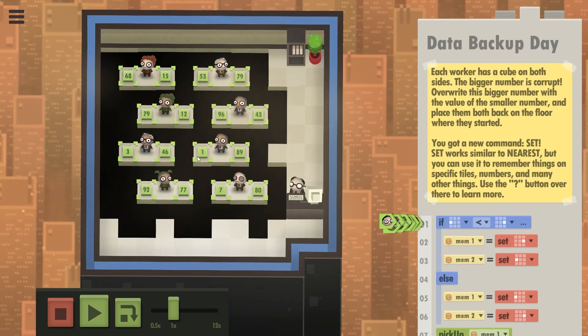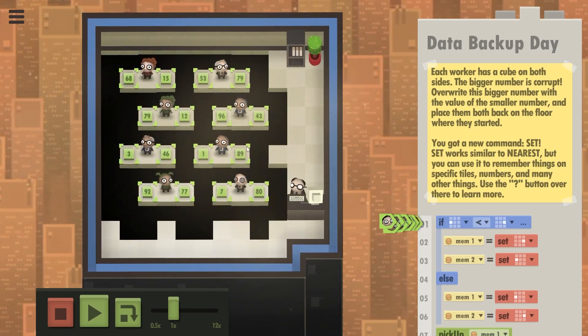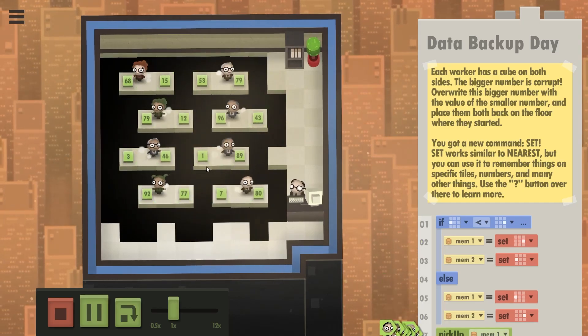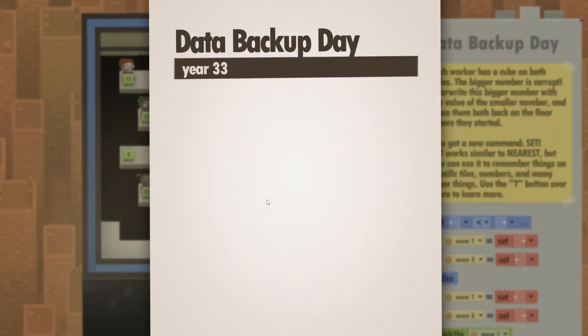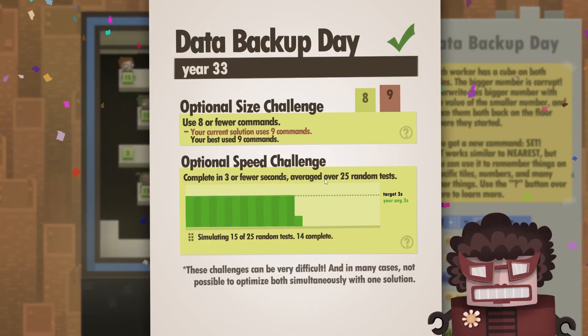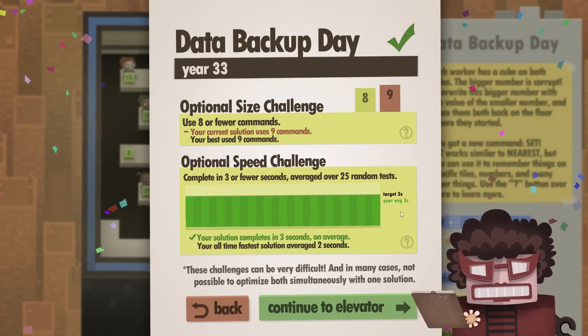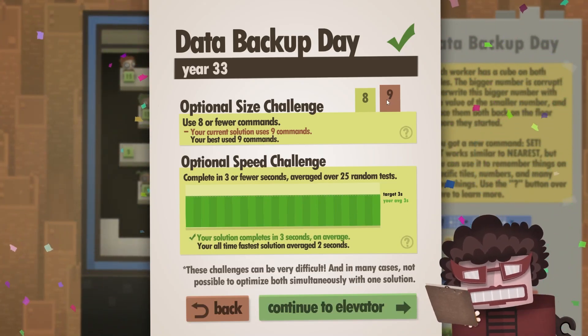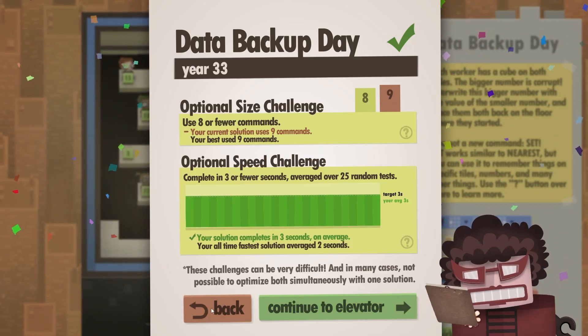This person sees a 1 and 89, and should write the 1 on the 89 and put it back down. Let me run it again — there you go, he writes a 1. That's the level completed. However, it only takes three seconds. But the problem was, and I just couldn't figure it out, that we need to do this in eight commands. And my best was nine commands.